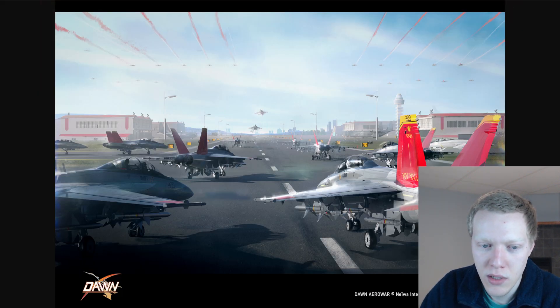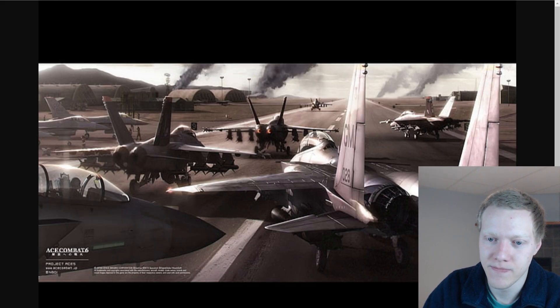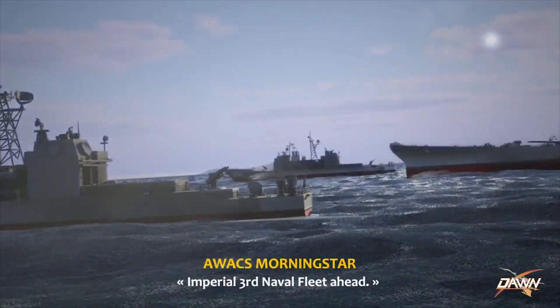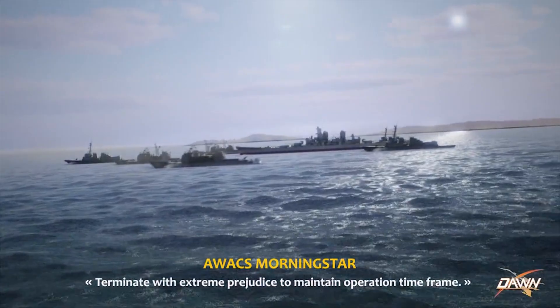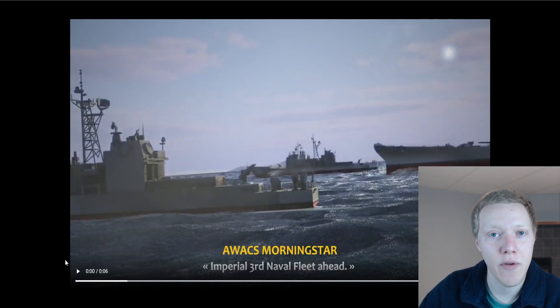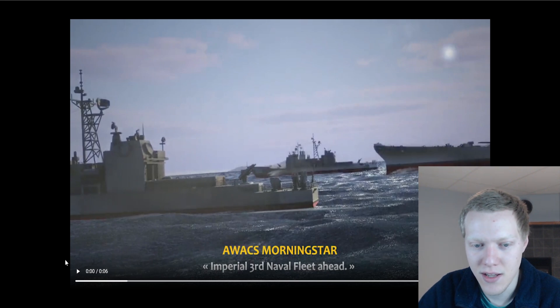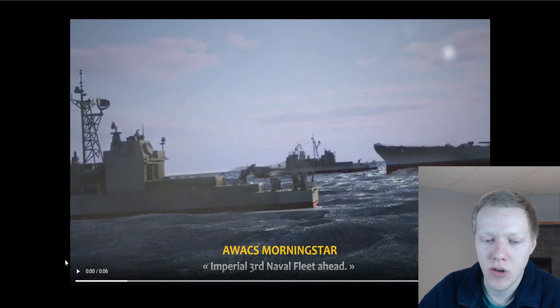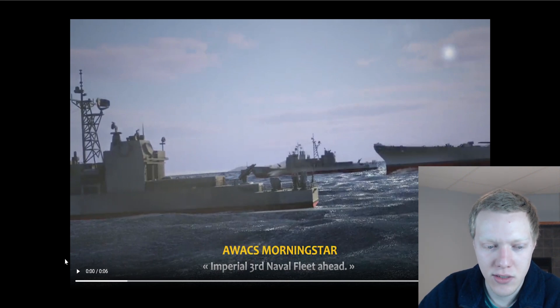For those who think this is a familiar image, you might have seen it — it was a reference to an Ace Combat 6 wallpaper. Here it is: Imperial 3rd Naval Fleet ahead — terminate with extreme prejudice to maintain operation time frame. So here again we get another hint that we'll be fighting the Empire because they have the Imperial Navy. We're also introduced to AWACS Morningstar, which I believe is going to be Zodiac's AWACS support plane.